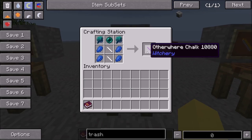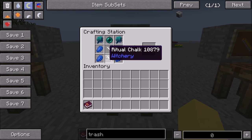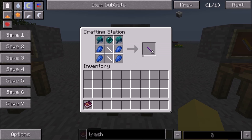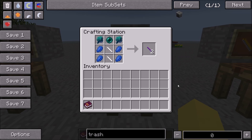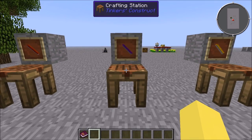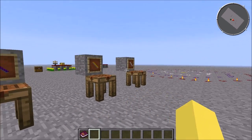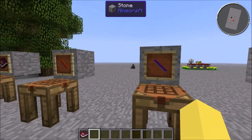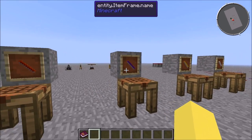The next one is going to be Otherware Chalk, and it's going to take two Ritual Chalks, two Lapis Lazuli, two Water Artichokes, and an Ender Pearl, and that's going to make you two Otherware Chalk. You don't need to stock up as much of this, but I would still get a decent amount. The only reason you were stocking up a lot on the regular Ritual Chalk was because you're going to need it to make these two, so two to four of these will be fine.